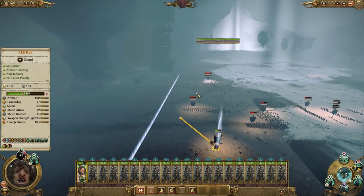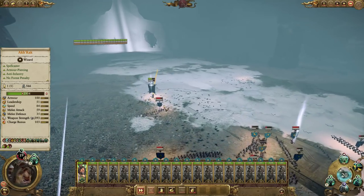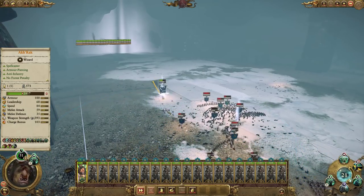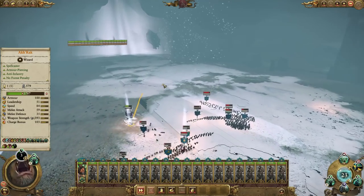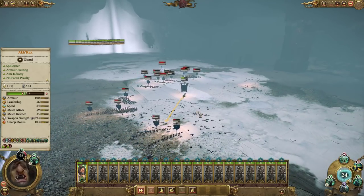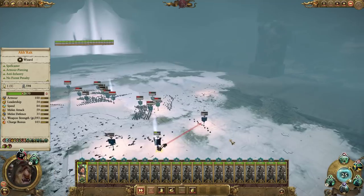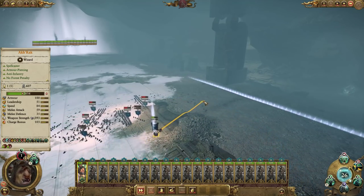I'll just do some basic charges on the artillery crew, because if they charge back at me they're going to do no damage. Because yeah, the more I cast, the slower the recharge rate. One thing we don't want to do is charge into their Longbeards — that'd be a huge mistake. Just wait until we've got that 30 Winds of Magic — one more Arcane Conduit should get us there.